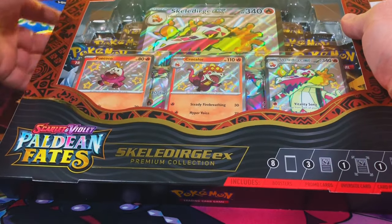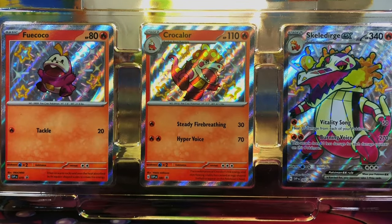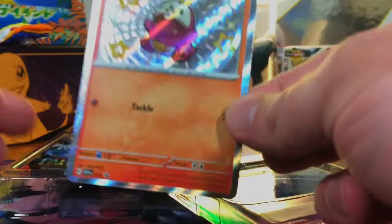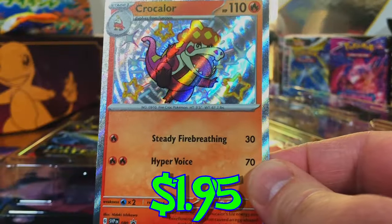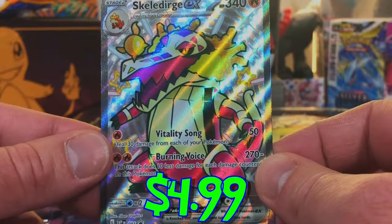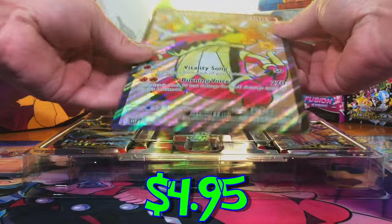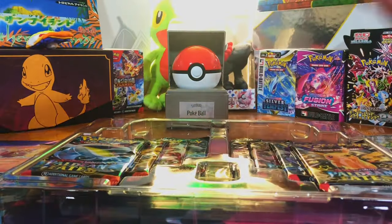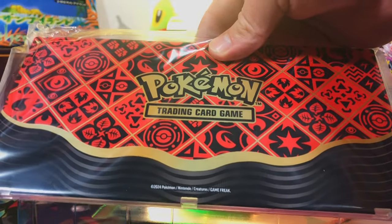Next up we got our Skeletorge box. First look at the Skeletorge evolution line promos — first up we got our Fuecoco Baby Shiny, Crocolore Baby Shiny. There's our code card and our Skeletorge EX — very nice looking card. And our oversized Skeletorge. Got to grab our eight packs.